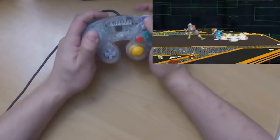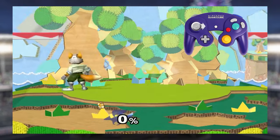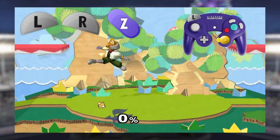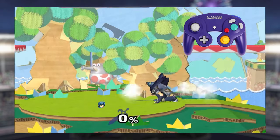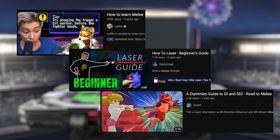To practice your wavedash: wavedash by jumping and then air dodging diagonally into the ground. Dash dance by flicking the stick left and right without getting stuck during the turnaround. L-cancel by pressing a shield button just before landing after doing an aerial. Those are the quote-unquote essential techniques, but there are infinite resources out there showing you how to execute different techniques. I've linked a few of them below.